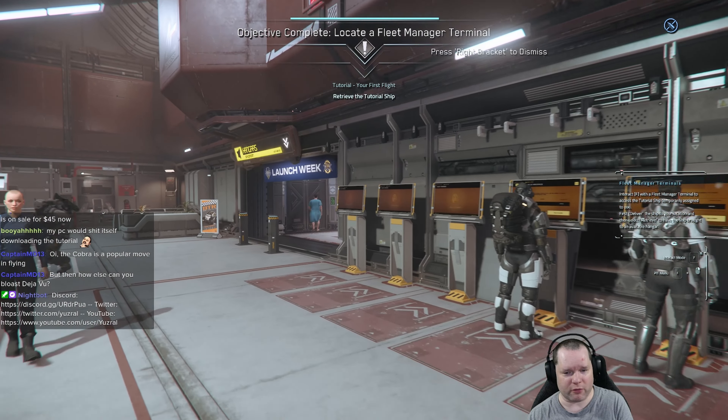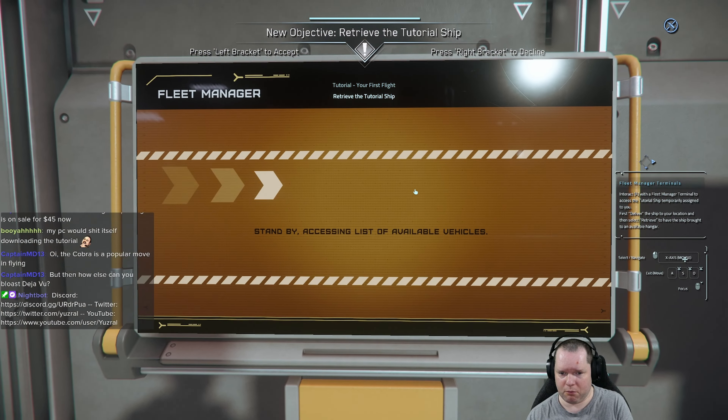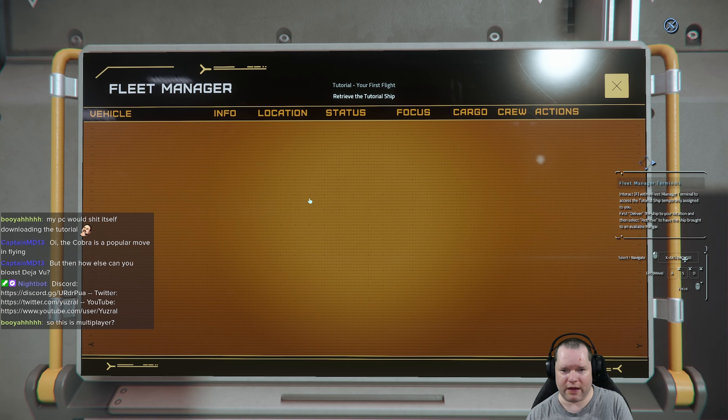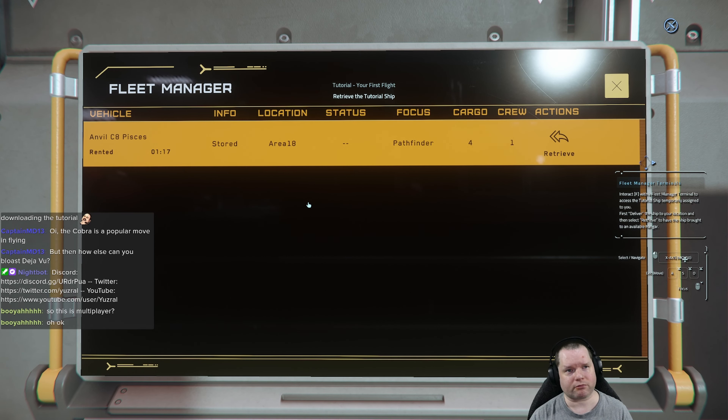Access a fleet manager terminal. Get my tutorial ship: Anvil Pisces, rented. Deliver to my location — 20 seconds to wait. Retrieve it to a hangar. This is an MMO. At the moment they're splitting up into 100-player shards, but the plan is to scale up as the servers mature. Rather like Elite, space is big — really, really, really big — so you can go a whole play session and barely see anyone once you're out in the black.